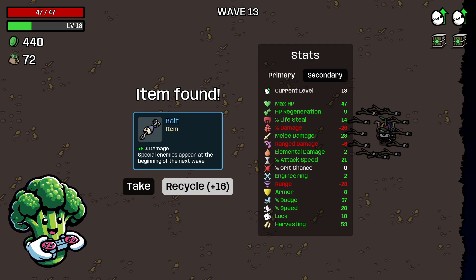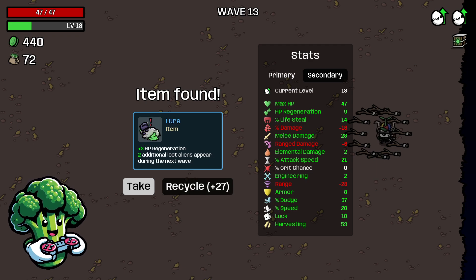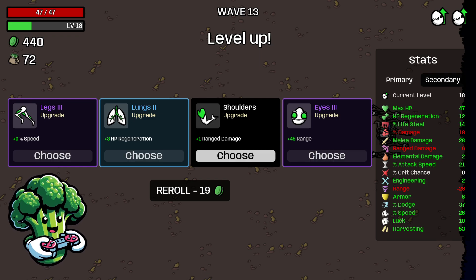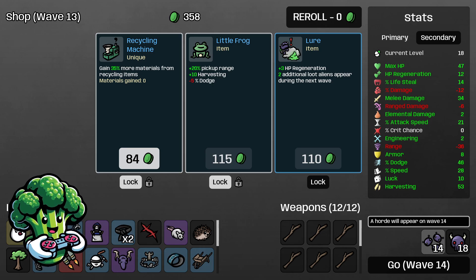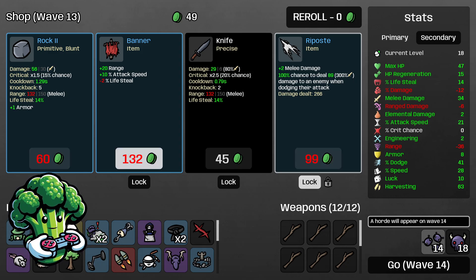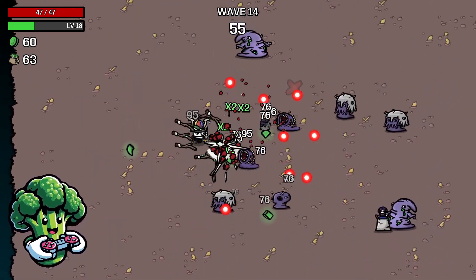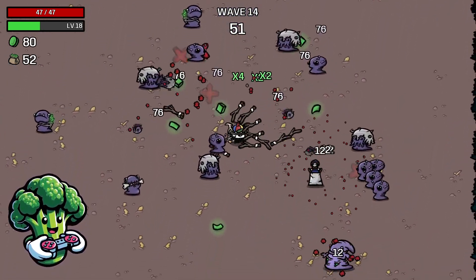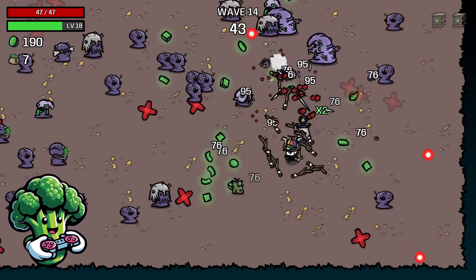Bait's awesome — it might be an elite wave next but we'll take it. Lure is gonna be awesome too. I'll re-roll here and take the 9 dodge, take the 6 melee for more damage. We're at negative 12 damage and we want to buy all this stuff. Yep, it's an elite wave — we got a lot going on. We got our baits and you can see these guys die pretty quick. We got that extra 8 damage and also loot aliens popping up — we got a couple crates there, got four crates total, so this could get a little overwhelming with all the projectiles.